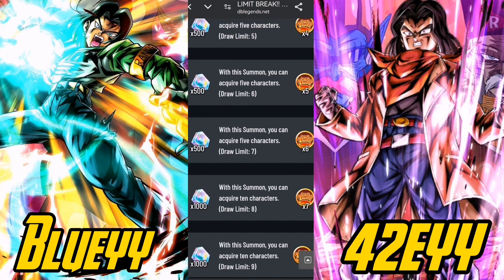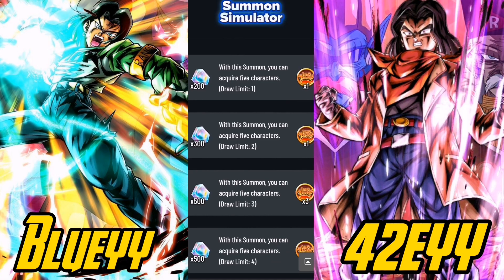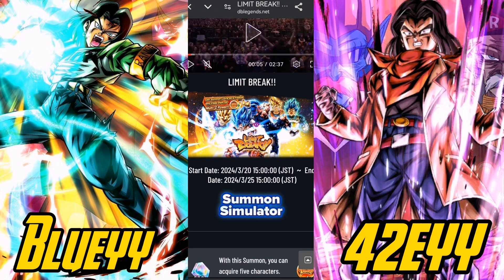If you have spare CC and want extra normal sparking Z power, I'd recommend doing the first three steps which is 1000 CC, because you can get around 400 Z power. You can throw that into a one-percent sparking, whether it's GT Trunks, Pan, or whoever. If you have spare CC and want to keep some Z power in your back pocket in case a unit you want drops and you need to get them to higher stars, this is the banner for you — otherwise just skip it.